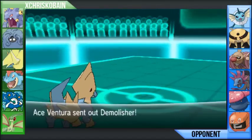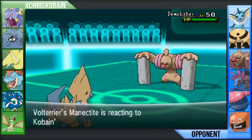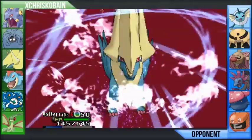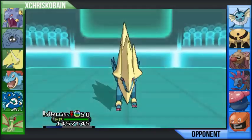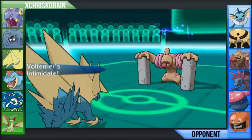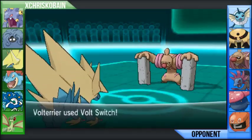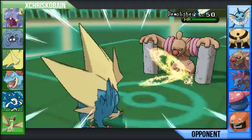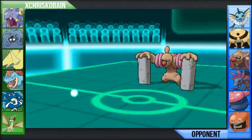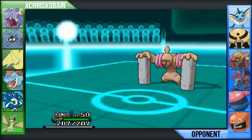He leads with Hydreigon. I didn't like that matchup, so I wanted to go straight for Volt Switch. Unfortunately, he switches into Conkeldurr there. I could have killed Conkeldurr on two straight Thunderbolts, but that's not that bad. I do get the Intimidate off, and I will get some switch initiative by using Volt Switch here.